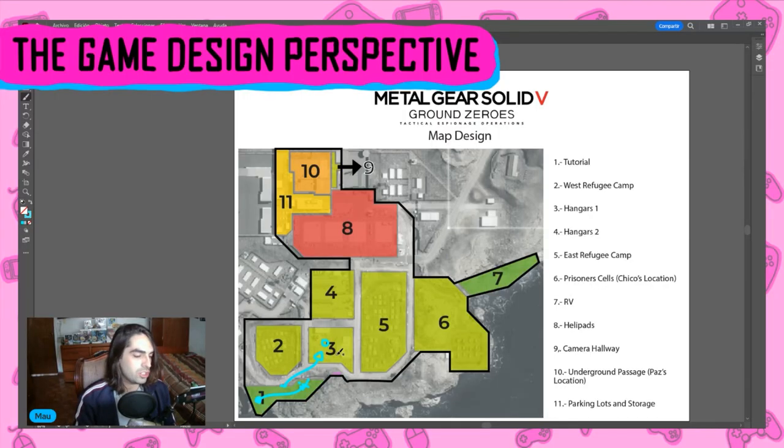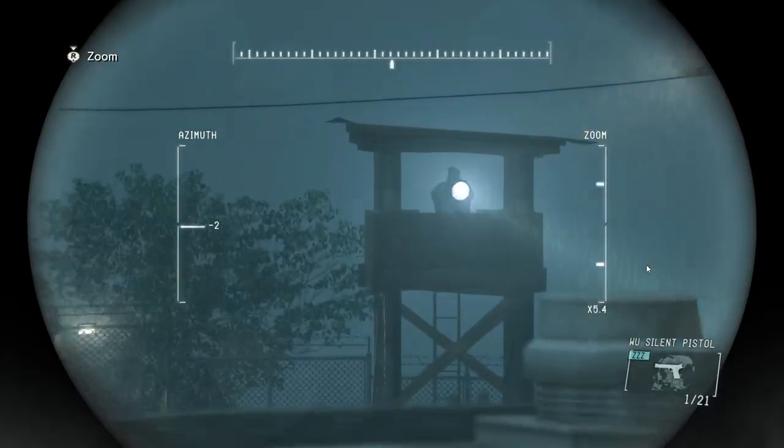It is a very easy section. You're not really encouraged to go to number four or number two — you can, of course, if you want to get more info and intel about the mission — but overall, you're not really encouraged to go there. You're most likely going to go to number three. There's only one guard there, so the difficulty is fairly easy. This vantage point actually looks in that direction toward zones five and six.